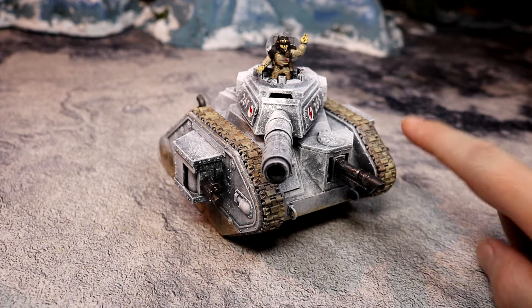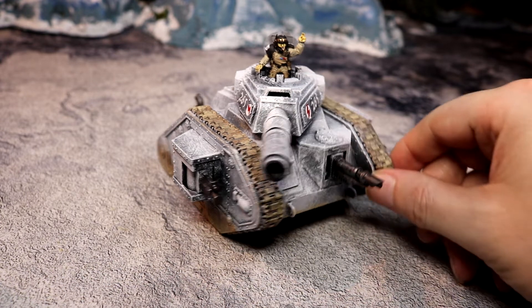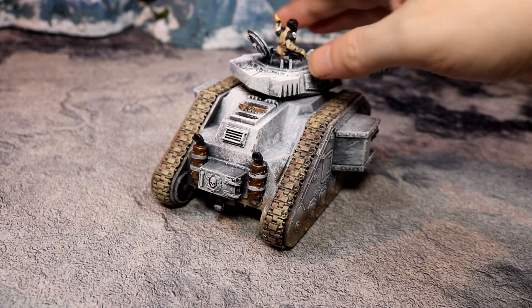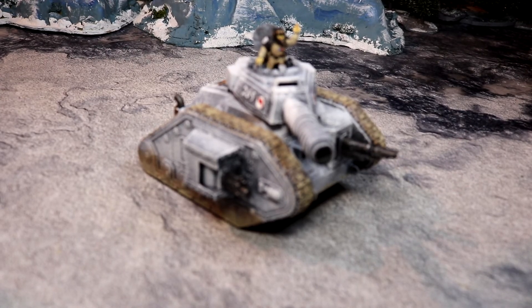It has heavy bolters, a lascannon at the front, and a standard battle cannon on top. This is the standard vehicle of the Imperial Guard. These things are ten a penny — there are thousands of Leman Russes available to the Imperial Guard. I've put the forced induction thing on the back so it's got a bit of engine, but other than that it's a standard Leman Russ pattern battle tank.